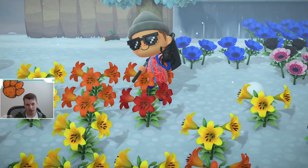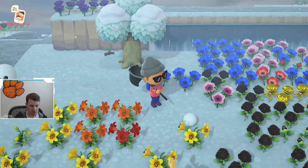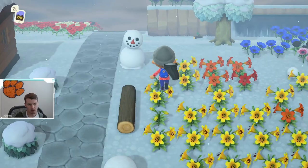A couple things to remember with the dung beetle. They only spawn when there is snow all over the ground. The reason that is is because they need these little snowballs to appear, and when these snowballs appear, you can roll them. You can roll two of them together and you get a snowman, or a snowboy — it's what they're called in the game.